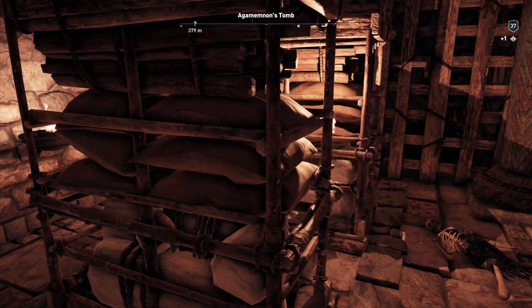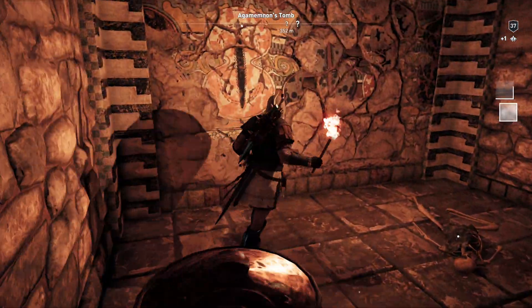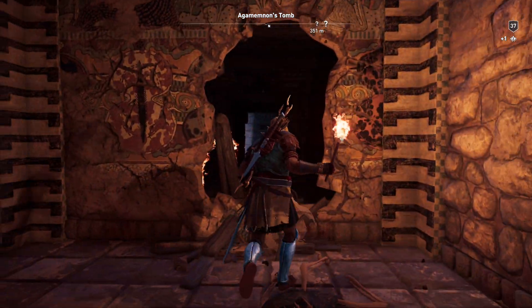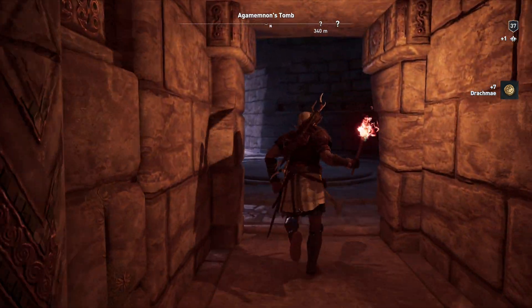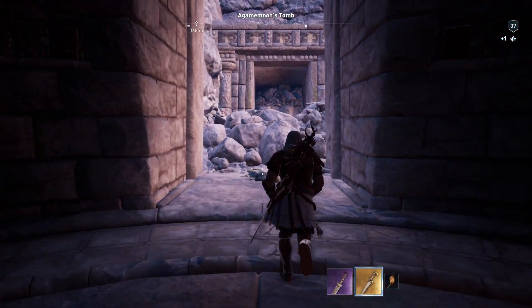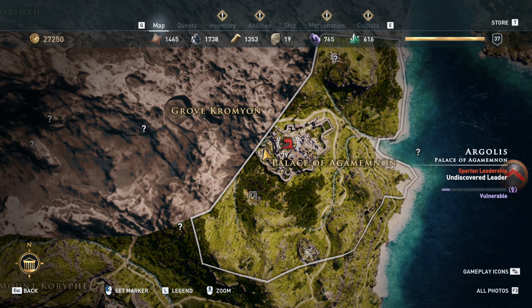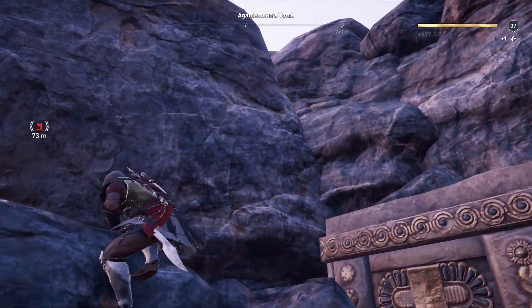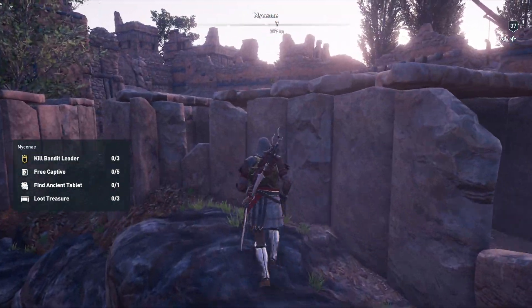Something's blocking this. Thought you could trick me — I'm talking to Ubisoft right now. This is supposedly the Palace of Agamemnon. He was a Greek king, pretty famous during the Trojan War. But anyway guys...